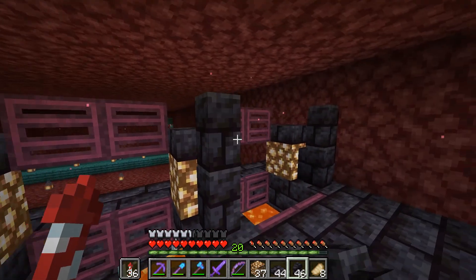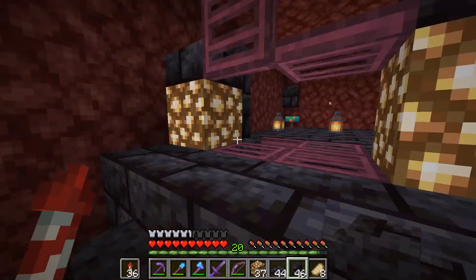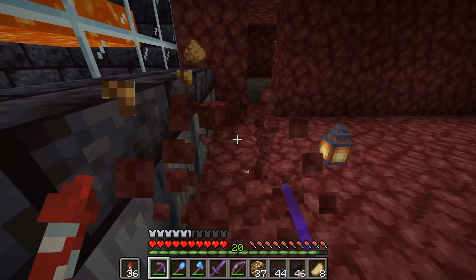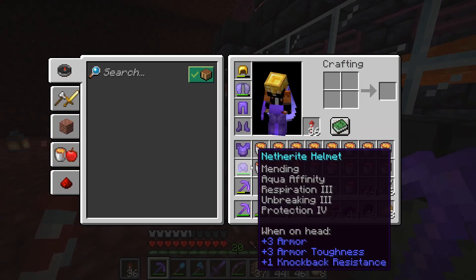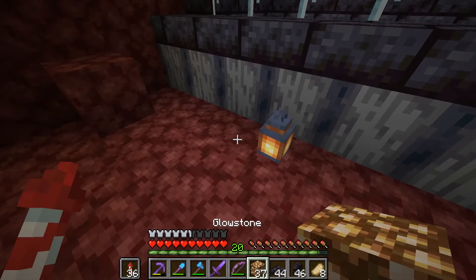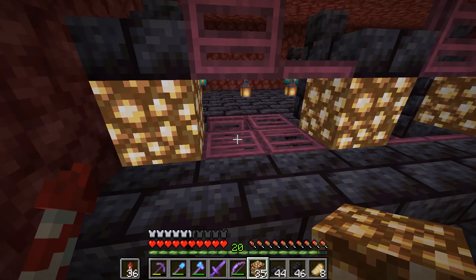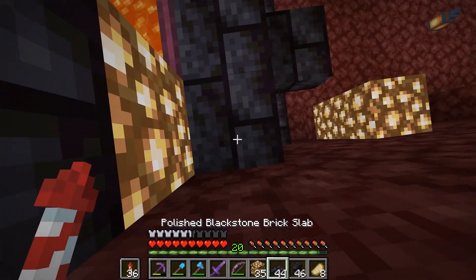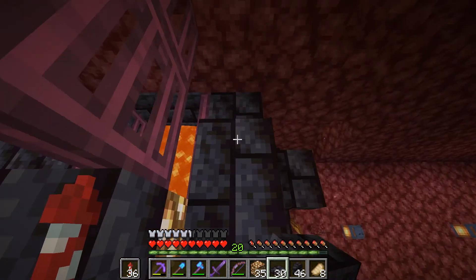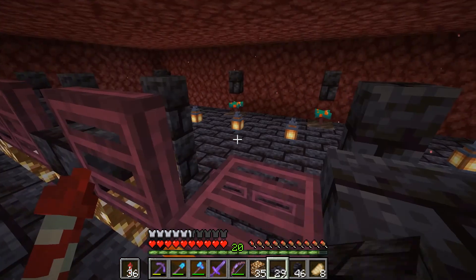That is a spawnable spot which might actually ruin our spawn rate, so I have to go over there in a bit. Let's go ahead and put the slabs on first, then the walls — perfect. Now we want to walk across. We're gonna have to spawn-proof all of those. Right here we need to spawn-proof this — there's a top block. Top slab — we want to go like that and cover all of this up so we don't get any spawns out here. And with that that should be the whole spawn area completed.